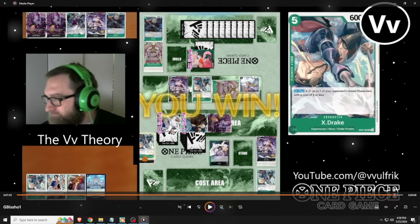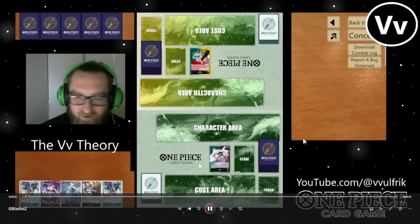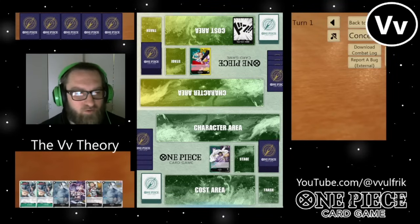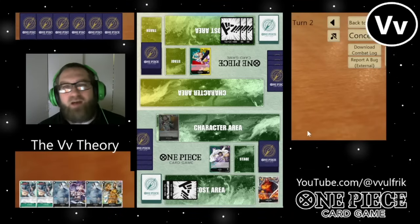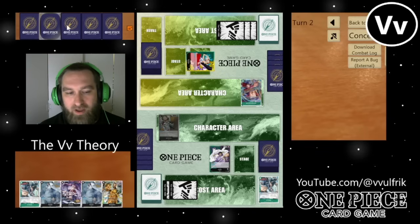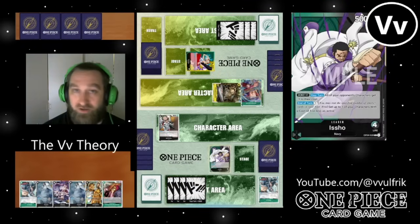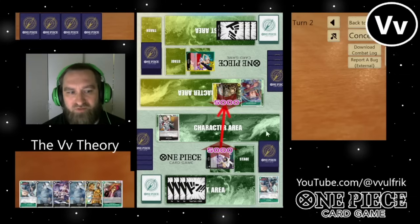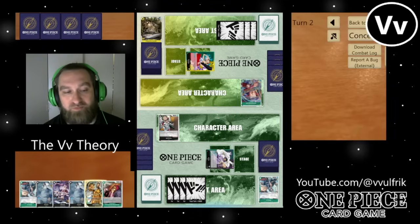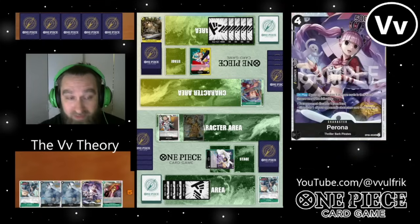I've got one more game. And this time we got a Yamato deck — just straight up green opponents today. I think I made revisions along the way. I'm going to show you guys the most recent deck list I have saved. I don't think I had Borsalino in those first two games, and I know I did not have Garp in the first game. This last game is the most recent one with the most updated deck list, because I think I added the Peronas. I actually like Perona a lot — I think Perona is just very strong.